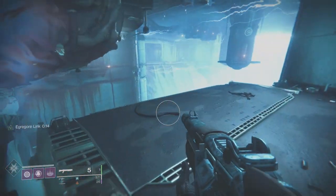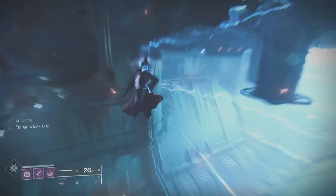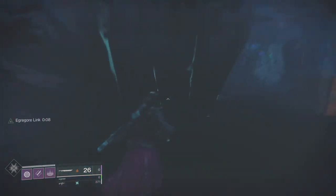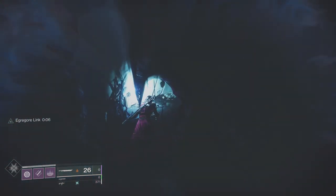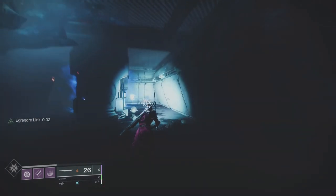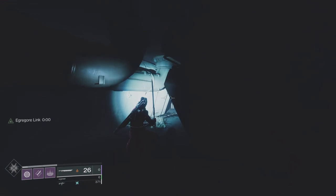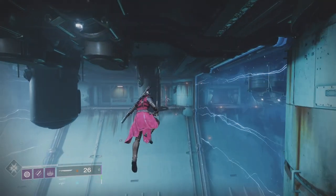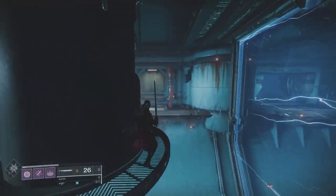Just shoot the pod and get your Egregore link. Move over here — we're not really going to be fighting. Any adds we don't have to fight, we won't fight. We'll get that proximity explosion. We're not going to be coming back to this section, so just run past, jump over here. Watch out for these two screebs there, and straight over.